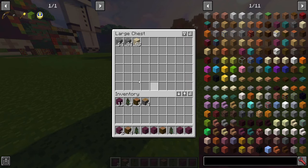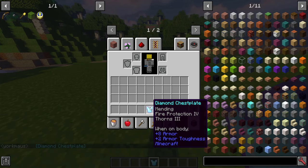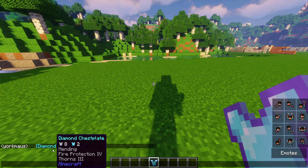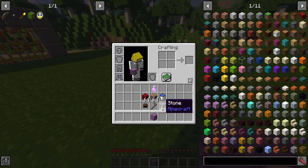Inventory sorting: your inventory can now be sorted into categories. Item sharing: while looking at an item in your inventory, press Shift+T to share it to the chat so other players can check it out. Shulker box right-click: while holding an item, right-click on a shulker box to add it to its inventory.